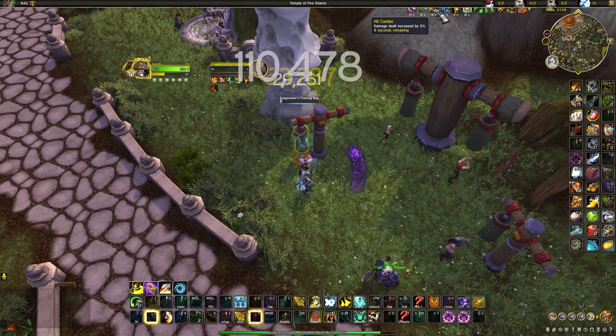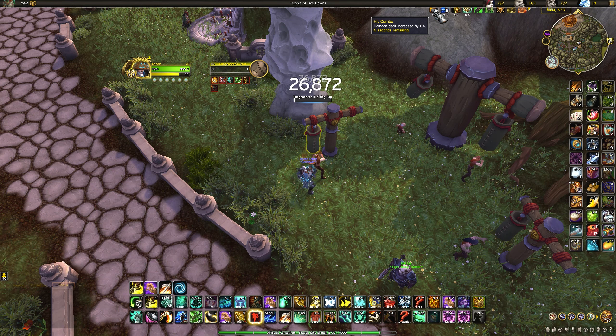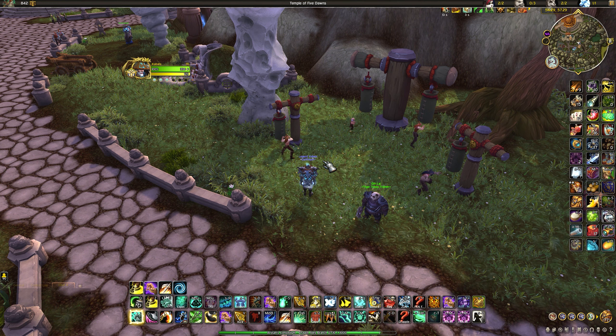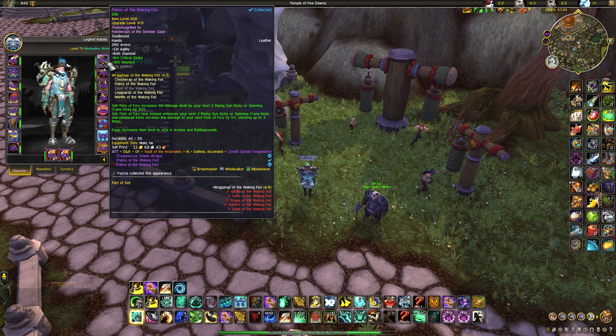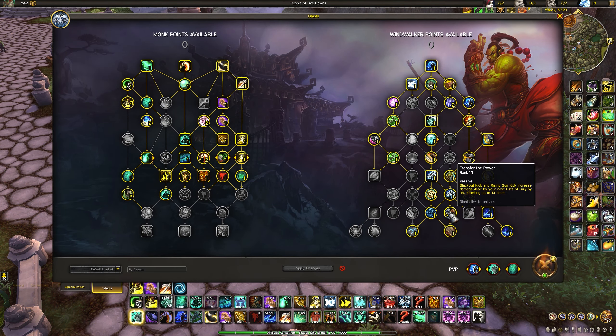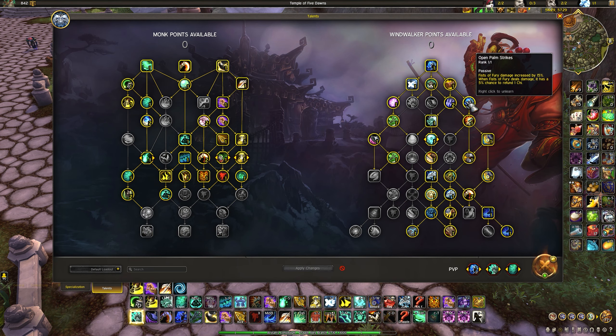As you do your rotation, every Blackout Kick generates at least one, usually two or more Transfer the Power stacks. Once you've got a bunch of stacks you use Fist of Fury for big damage. After Fist of Fury you get Xuen's Battle Gear, making Sun Kick crits reduce Fist of Fury's cooldown, and Fist of Fury increases Sun Kick's crit chance by 40%. You also get your tier set bonus, buffing your next Sun Kicks by 30% damage. Open Palm Strikes can also refund chi from Fist of Fury.